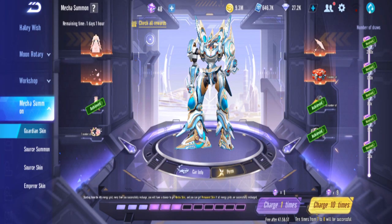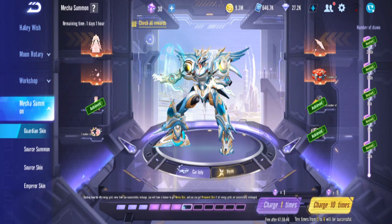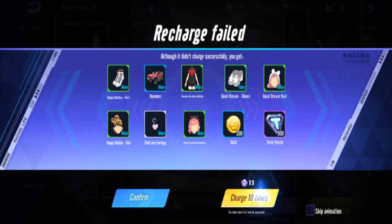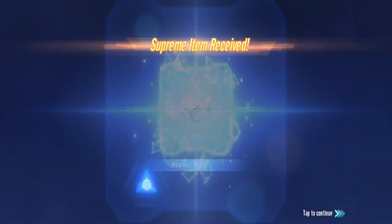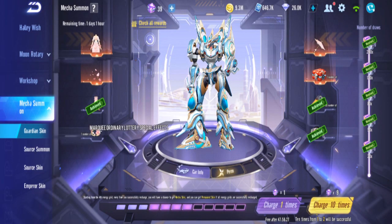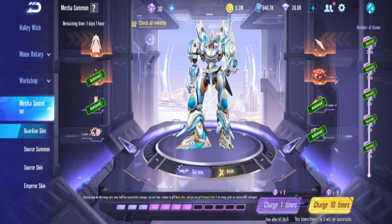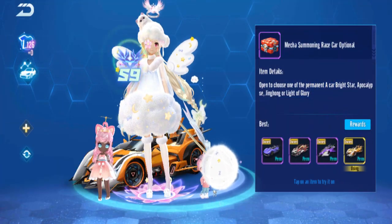Did I say 2 or 3? I think I said 2 — I already forgot. 3, 4, 5, 6, 7, 8, 9. Yes! And we get... what is this? A drift. We get small small stuff. We have a ring, umbrella, and another race car. I think Bunny has them all, so this chest is useless for Bunny.